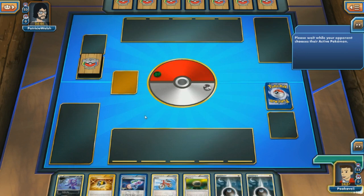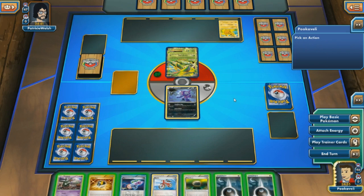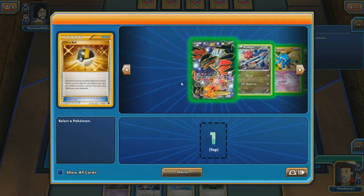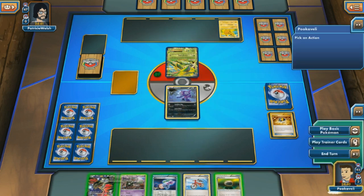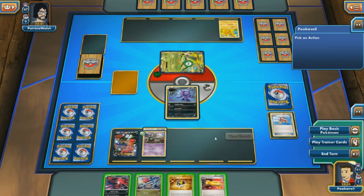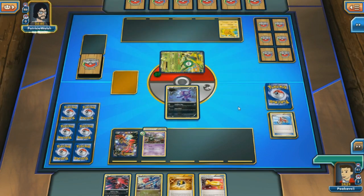We start off with a pretty good hand — Sableye, an Ultra Ball with two Darkness Energy to discard, a Laser to play, and we just drew a Trubbish, so everything is looking wonderful. I'll Ultra Ball away those two Darkness Energy and since I already drew the Trubbish, I'll grab an Yveltal EX instead. I'll bench that and put down the Trubbish, play the Float Stone and Hypnotoxic Laser, then Bicycle for four fresh cards. That didn't turn out great, but we can get a Garbodor online in the second turn with that Ultra Ball, so I'll just hold onto my cards since I need some to discard.